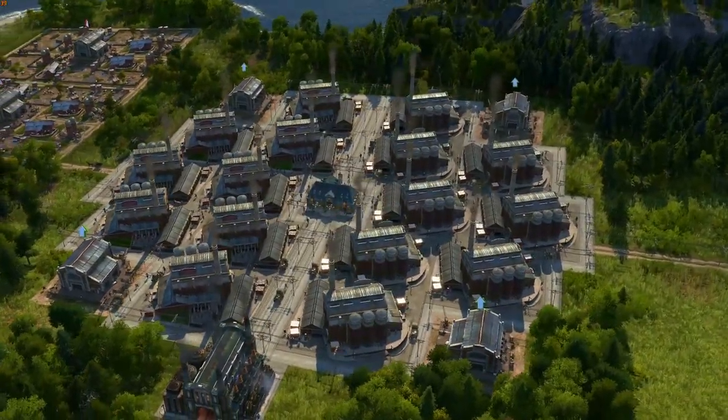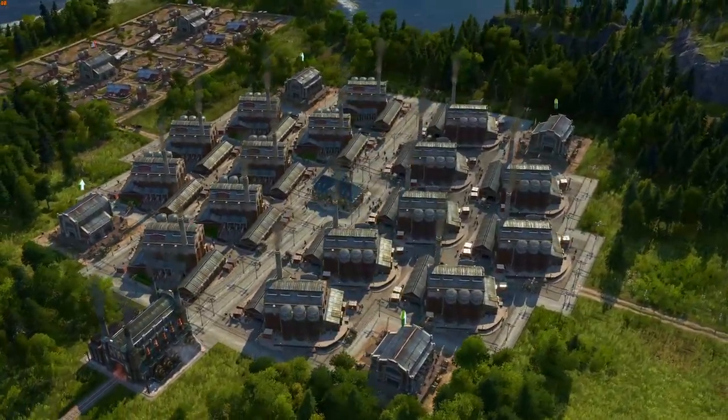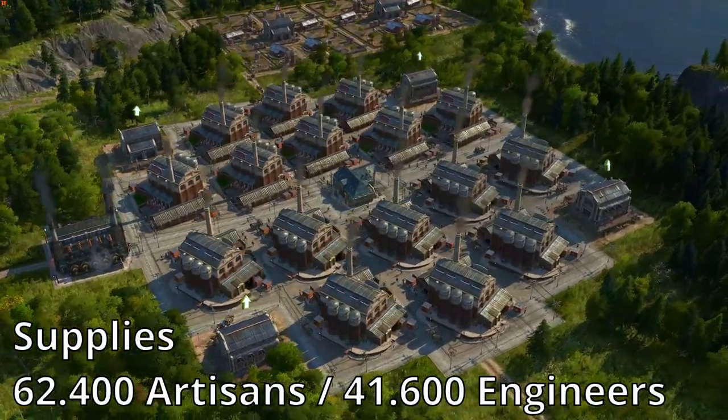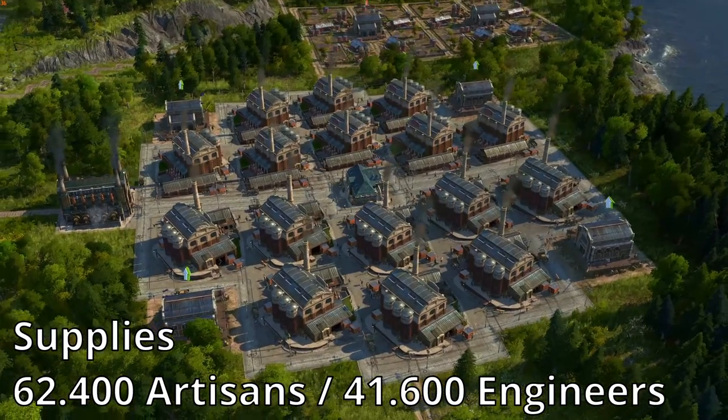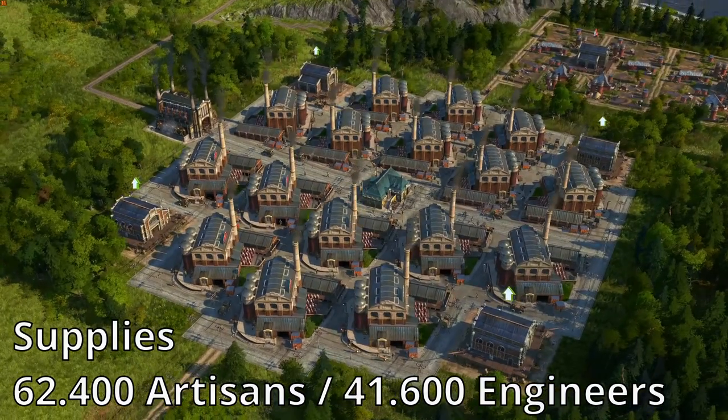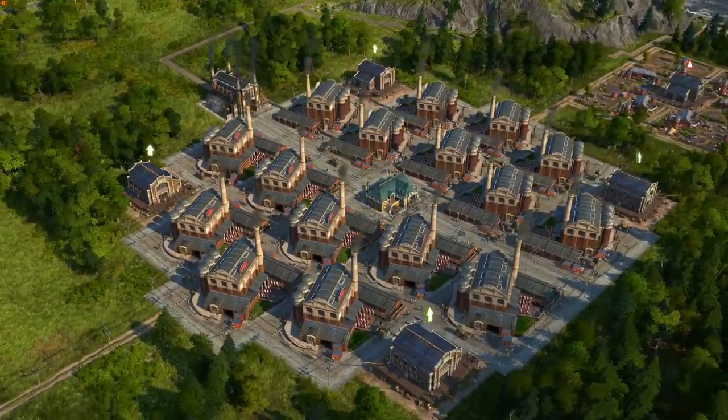This will also produce quite a lot of sausages so you can save a little bit of money and space in that area too. As you can see by the numbers, this produces a huge amount of canned food we probably won't even be able to use. But don't worry, you can just trade the rest in the harbour for extra goods.